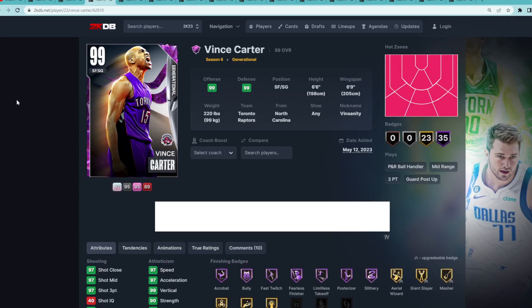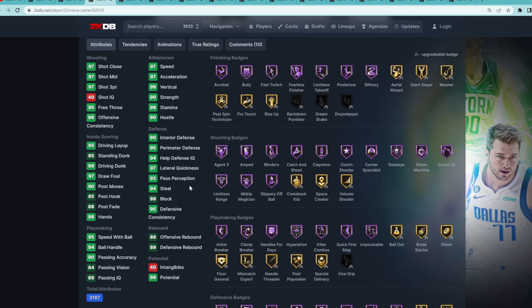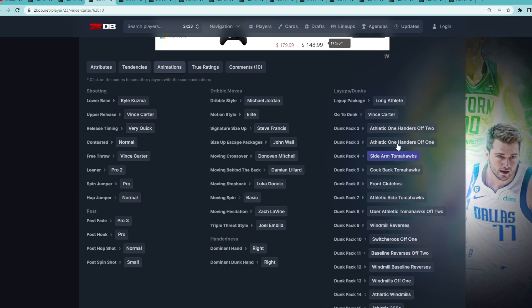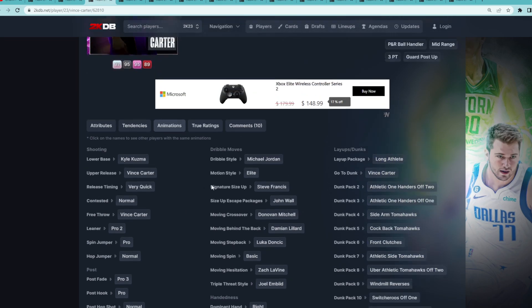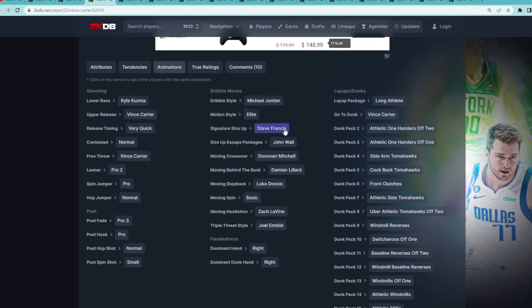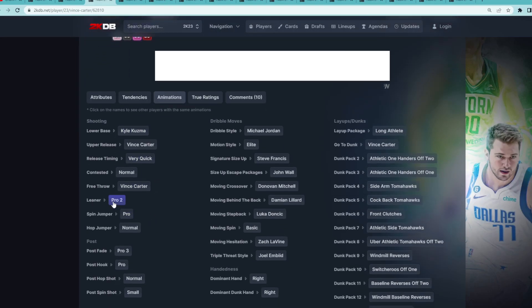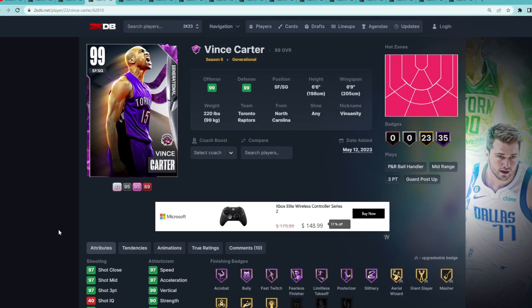At number 2 is Dark Matter Vince Carter. I think he's going to be so good in game and I really hope he's not too expensive. He's 6'6" at the 2 with a 6'9" wingspan. His stats and badges are pretty much perfect — 99 driving dunk, 99 vertical. We know Vince Carter is going to get crazy dunk packages and great slashing animations. They gave him the defense's size up compared to the Fox size up from his Galaxy Opal, so his movement should be a bit quicker. He's got the same jump shot as his Galaxy Opal but now on very quick timing. Offensively he's going to be a very fun and overall great shooting guard.